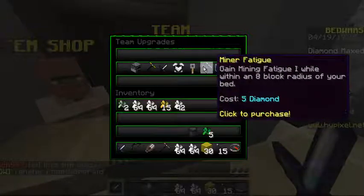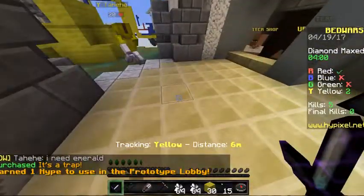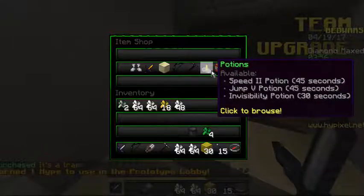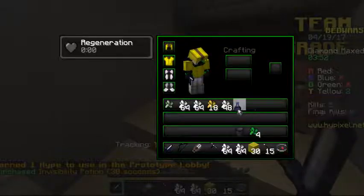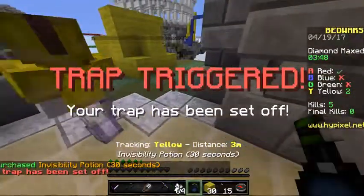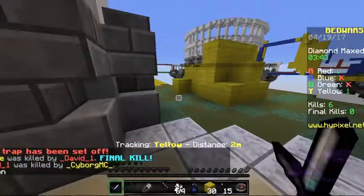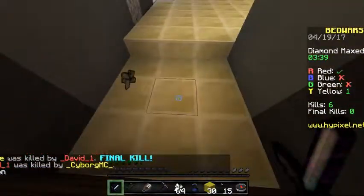We might have to grab a potion of invisibility just in case we need to make a quick escape. I am so scared right now. The guy's here — did I get that kill? Yes! Six kills now. Oh crap, I'm by myself now. I am completely by myself.